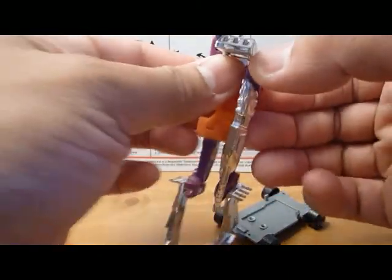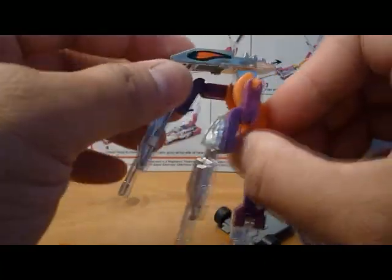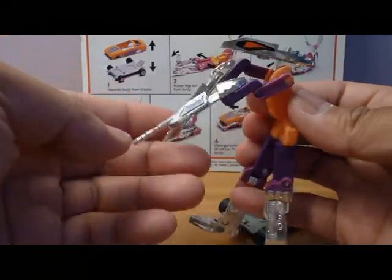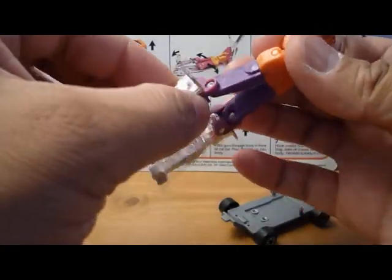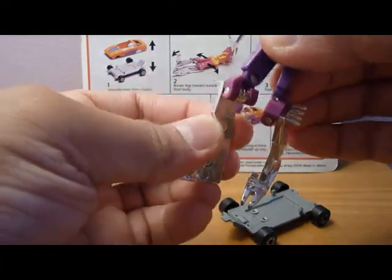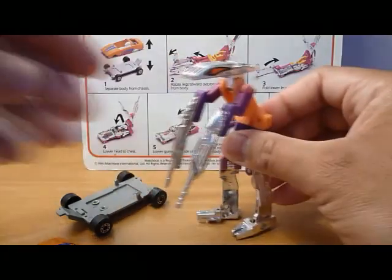Bring the arms down — there's some elbow movement. Looks kind of like a praying mantis with cannon arms. Knees bend, and you can also have some leg rotation. The head can move up and down; however, it doesn't move left and right.